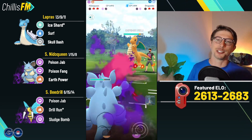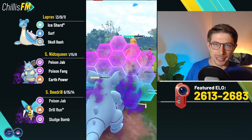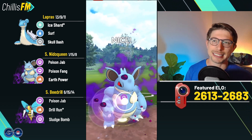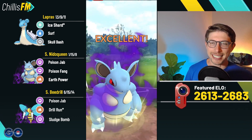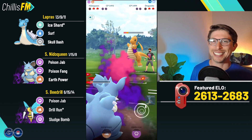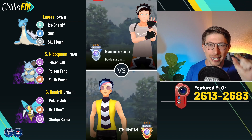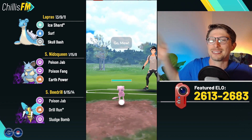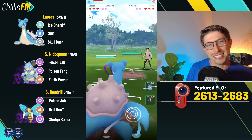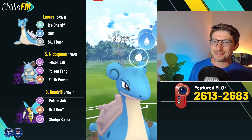We go ahead and eat this Body Slam, commit to the farm down, but they swap out to a Dragonite in the back. Two-shield Needle Queen is about to go off — we shield the first Poison Fang because Dragonite is made of paper. We shield the Dragon Claw and throw the next Poison Fang; at this point Dragonite's defense is dropped two stages and it already has no defense. We commit to the farm down, get it with literally a sliver of HP — and another top left.